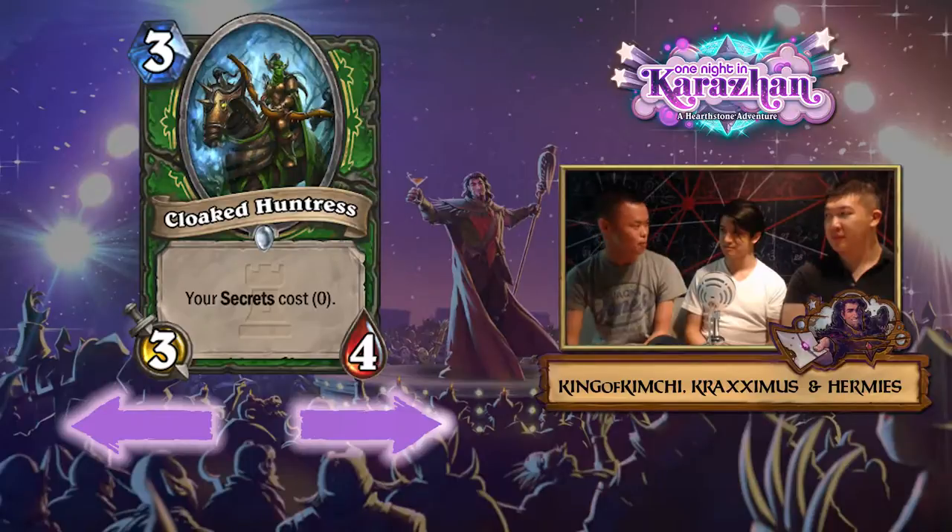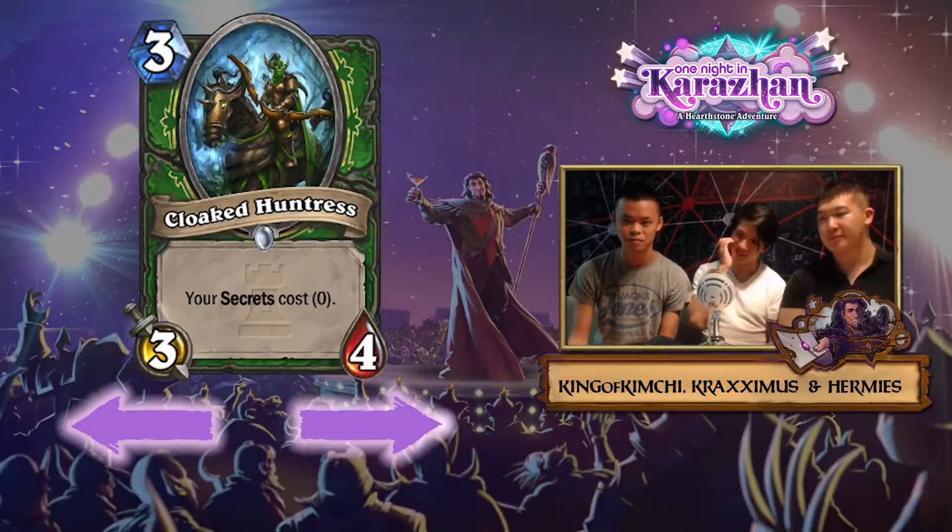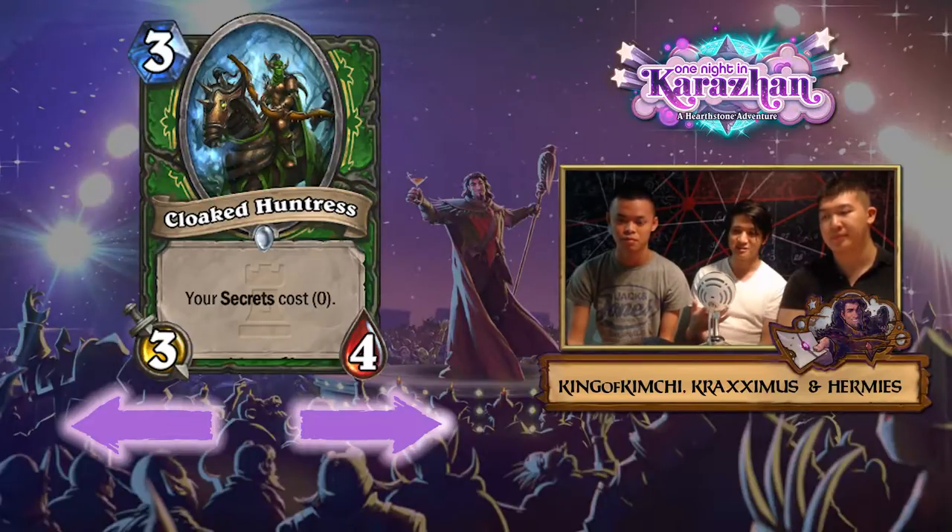Even though having a three-drop, a 3/4, casting free secrets on turn five sounds crazy, people have already tried this and in practice it doesn't seem to work that well. I had the opposite view - when I saw this card I didn't think it was that great. A 3/4 for three mana is fantastic, but being a Hunter card and not a beast are downsides. The secrets costing zero - we already had a card like that called Kirin Tor Mage, though mage secrets are generally stronger. With Cloaked Huntress, it doesn't even compare to Mysterious Challenger because it's conditional on having secrets in your hand.